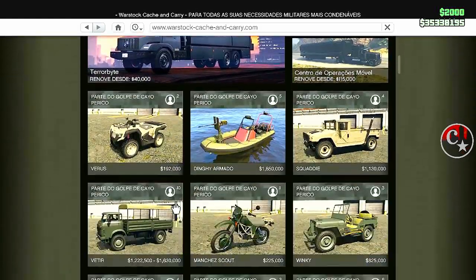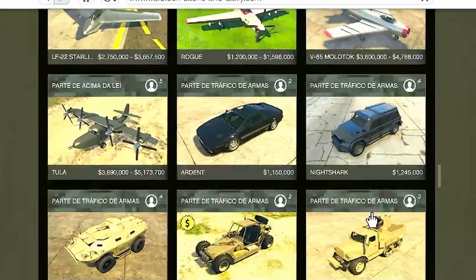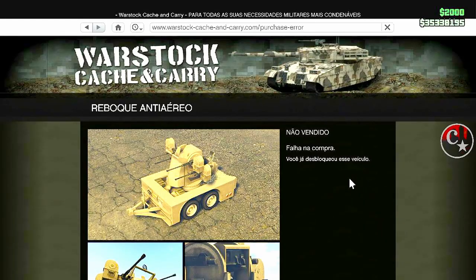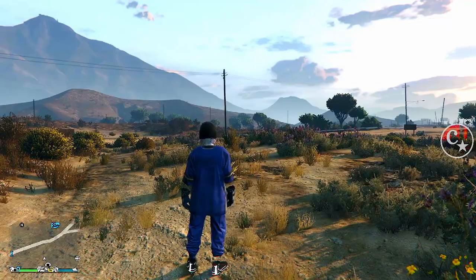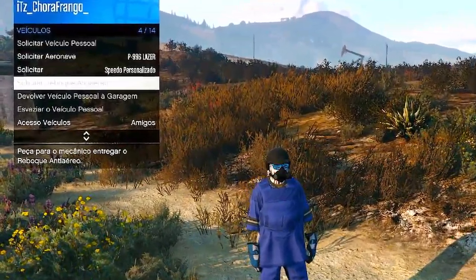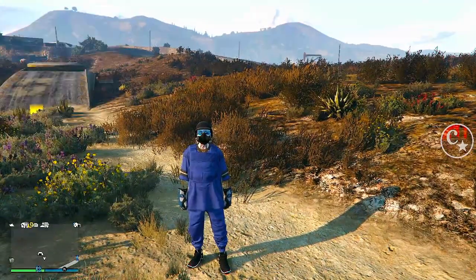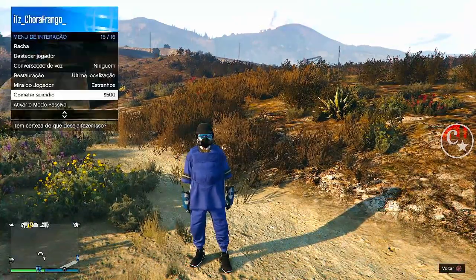Então presta atenção: o que está bugado aqui pra mim é um reboque antiaéreo. Eu tava fazendo alguns testes nesta conta e acabou, porventura, bugando. Está falando que eu já desbloqueei este veículo, porém quando eu venho no meu menu de interação pra chamá-lo, fala que não tem acesso ao meu reboque antiaéreo. Olha só: em Veículos, Reboque está apagado ali — 'Peça para o mecânico entregar o seu reboque'. Está bugado galera. Lá dentro do bunker também ele não aparece.